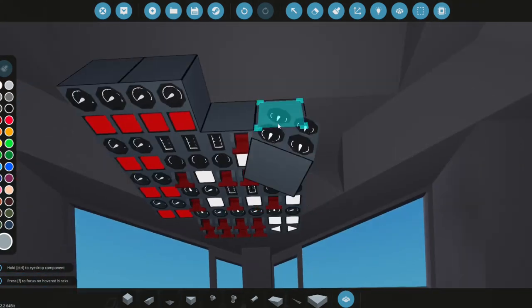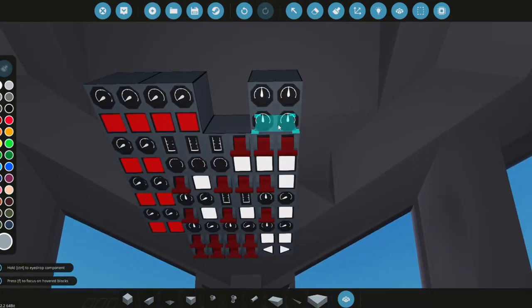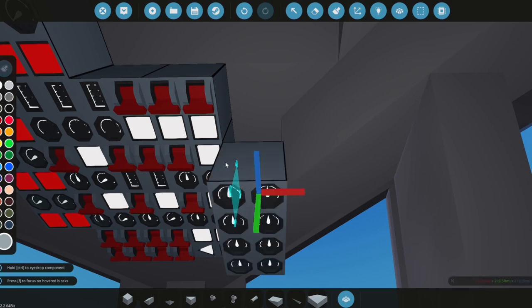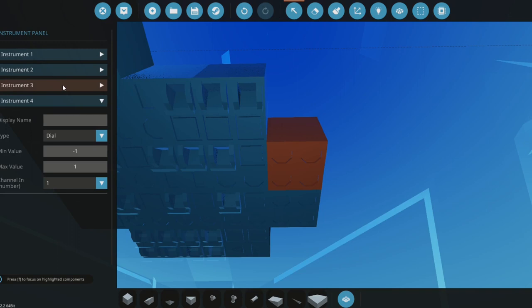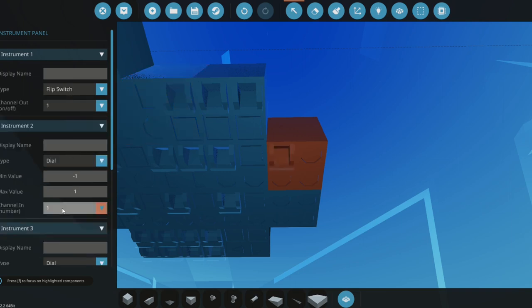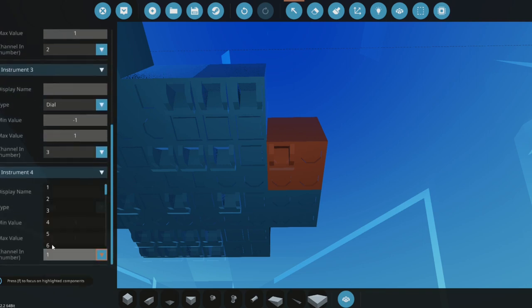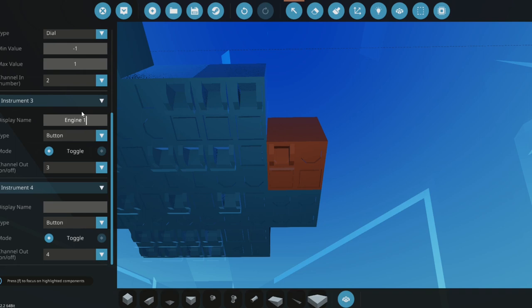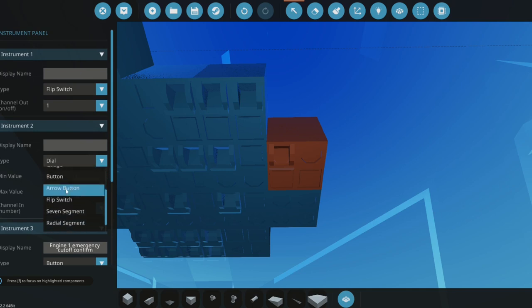Now we need engine one through four emergency cutoff panels — I don't think we'll do an APU emergency cutoff. So these four panels will be engine one, engine two, engine three, engine four cutoff, plus confirmation buttons. We'll use toggle buttons: engine one emergency cutoff, engine one emergency cutoff confirm, and engine two emergency cutoff.